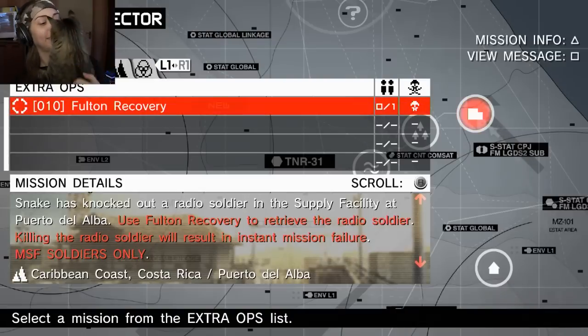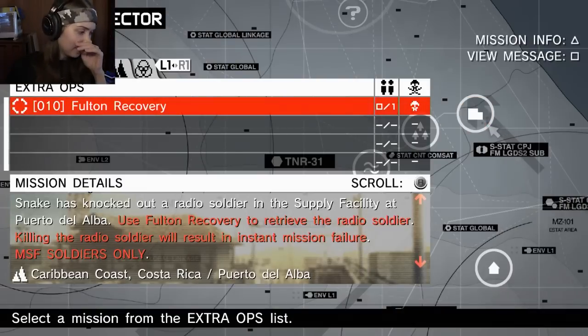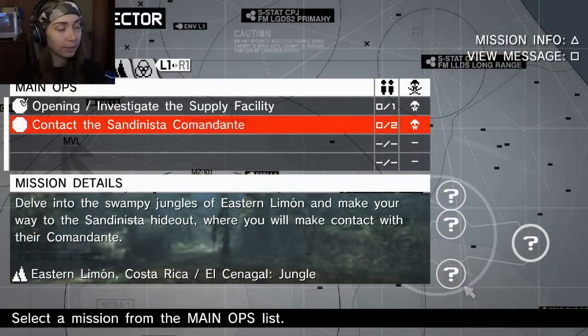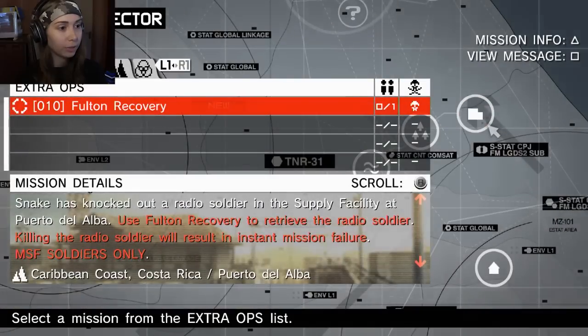Hey guys, welcome back. I went through all the tutorials and it seemed pretty comprehensible, not as bad as I thought. I went up enough levels to start developing the rank 2 version of the MK-22. I saw a sniper rifle and other guns but you need to level up more - your base needs to level up. I developed something called an analyzer. Now I'm looking at the mission selector. These are main missions that continue the story, and this is extra. This one is a Fulton mission, so I want to try this out first.